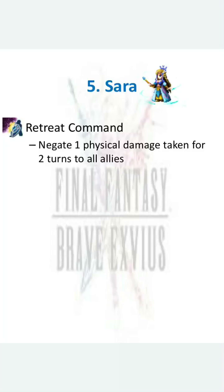I have Sarah, a 3 star base unit at number 5, due to her Retreat Command ability. It allows your entire team to avoid 1 physical attack for 2 turns. This skill is going to be very useful if there is going to be an incoming AOE physical and AOE magic attack on the same turn, such as a battle against Elnath.